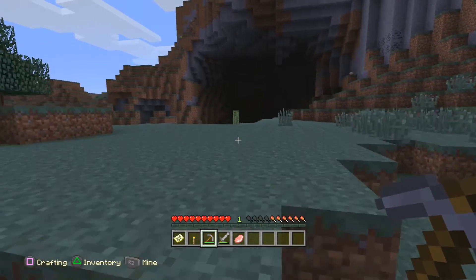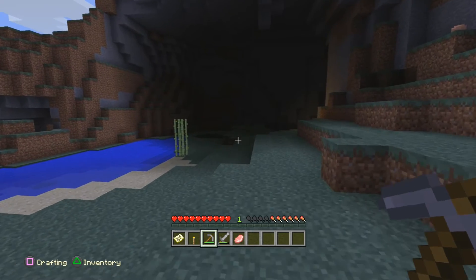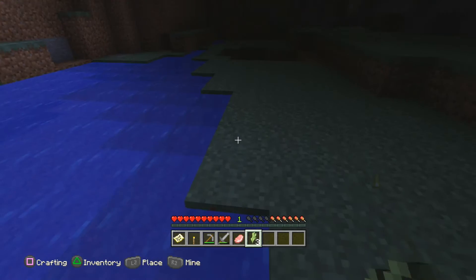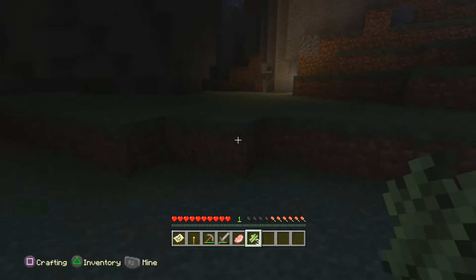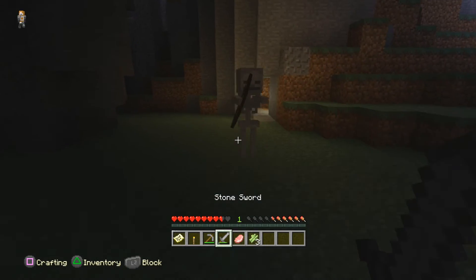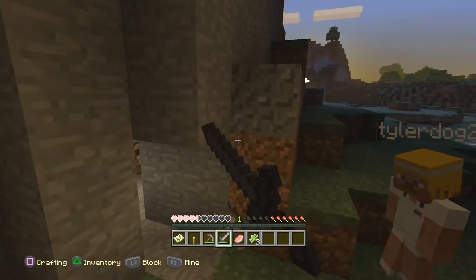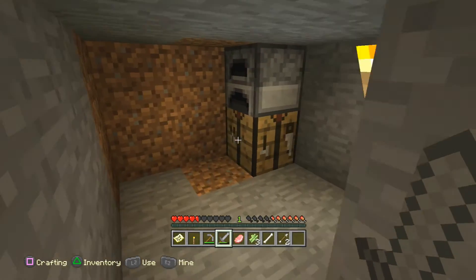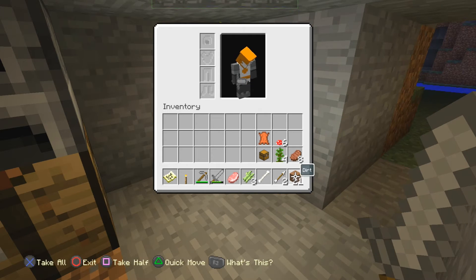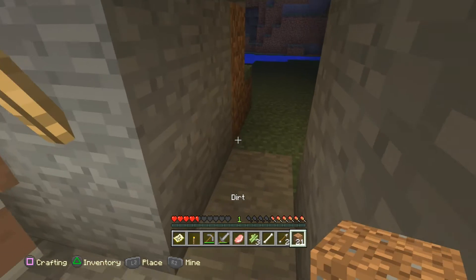The controls just feel better with the DualShock 4 in my hand. The touchpad, when you go into a menu for crafting, inventory management, smelting, or anything — you can use the touchpad as a little mouse. You click down on it to grab an item and place it wherever you want, but I prefer using the sticks and the d-pad. It's just personal preference; I was so used to the PS3 version, but it's nice to have the option.